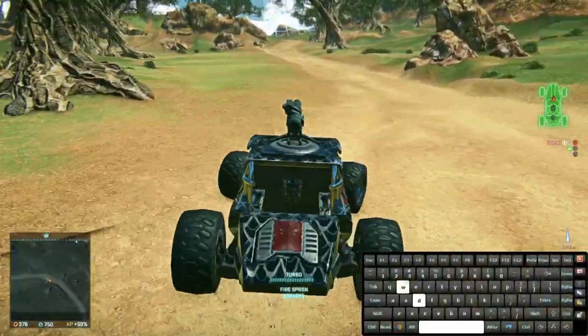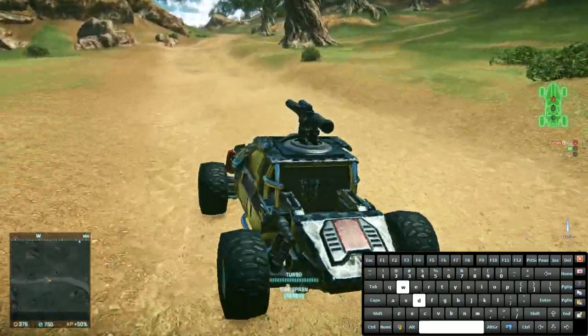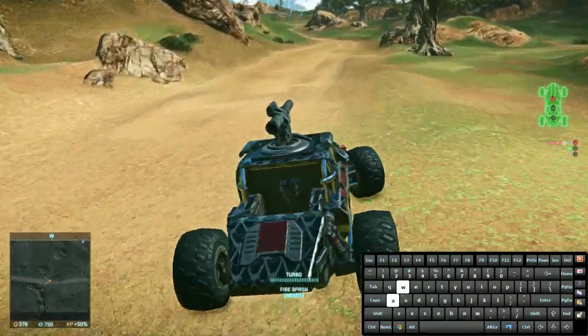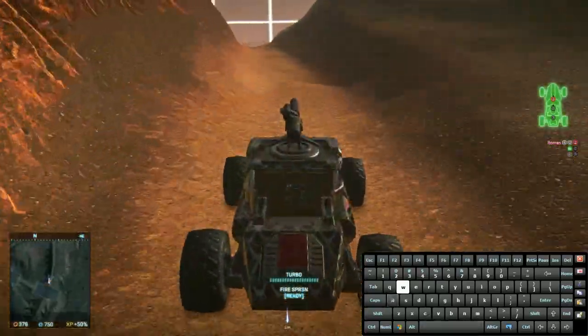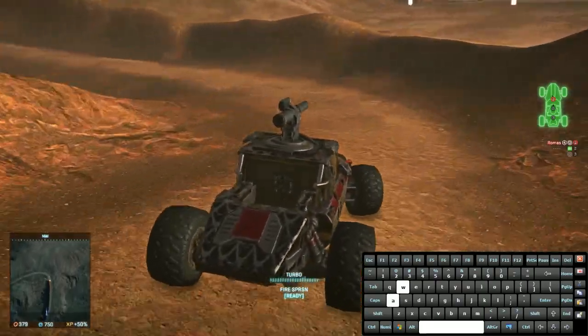Along with the turbo booster, the Harasser makes great use of the handbrake. It is activated by pressing or holding the spacebar, allowing for some pretty gnarly fishtailing evasive maneuvers. You can also use the handbrake for changing directions quickly or handling a sharp corner at high speeds.